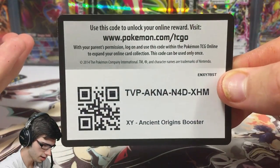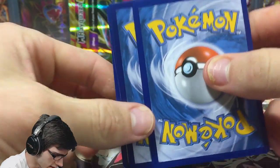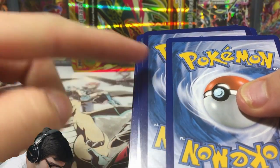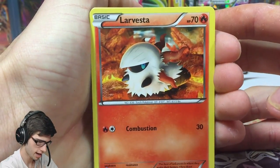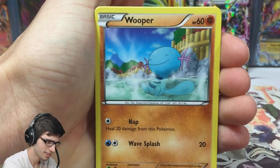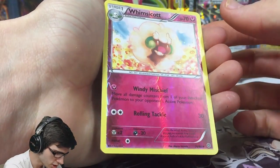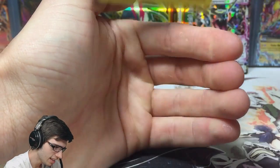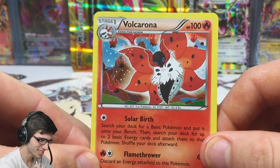Hopefully Ancient Origins can come through because I'm definitely still hunting for some goodies out of this set. Let's see what Shiny Primal Groudon has for us today. There's the code card for you guys. Something interesting — the reverse on this card looks like a shade darker than the other one on the border. Anyway, we've got a Larvesta, a Golett, Magikarp, Ralts, Wooper, Whimsicott, Hex Maniac, Blossom, and a reverse Whimsicott uncommon.